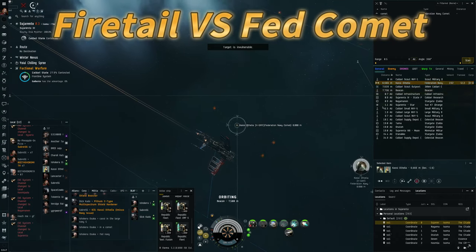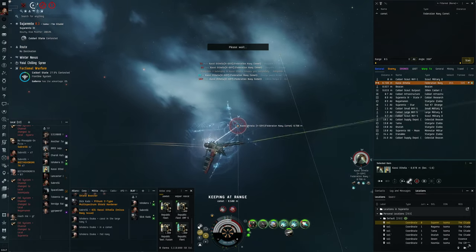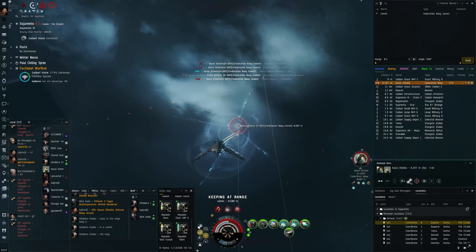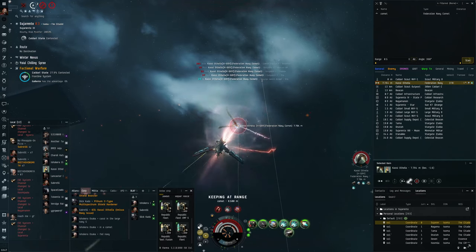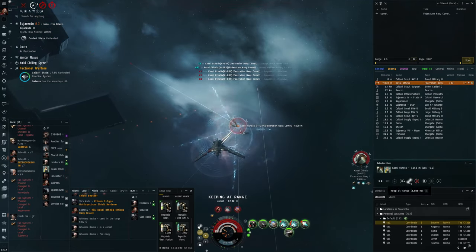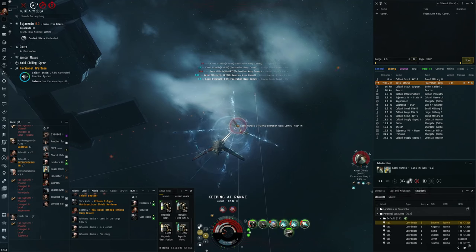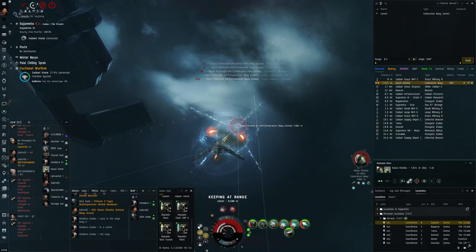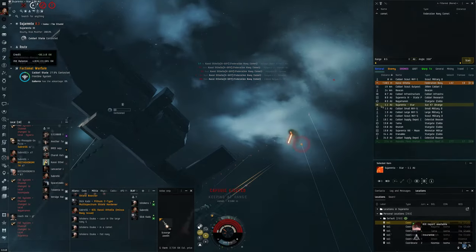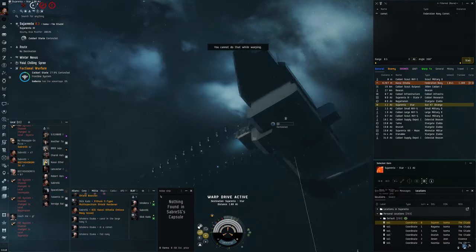I'm back in the Scram Kiting Firetail up against a Comet again — always a tough fight against a rail Comet. This time rather than orbiting I've decided to keep him at range and Scram Kite that way, but being a rail Comet it's not going to really matter — it's basically going to be a DPS race. They typically have a very strong hull tank so it's not looking great, but it's really close — neck and neck — and boom, I'm dead. Maybe if I had orbited things might have gone differently.